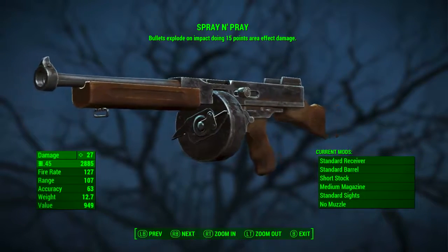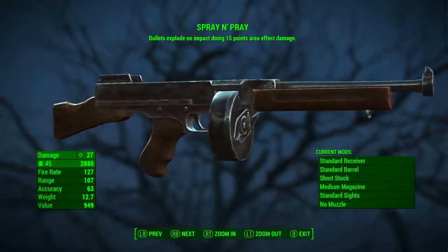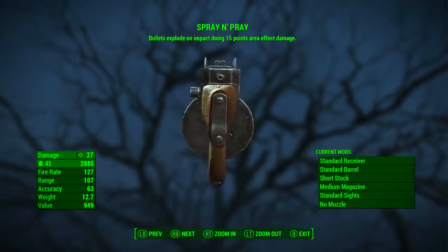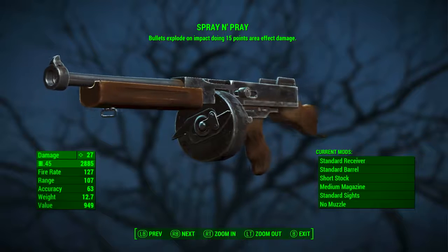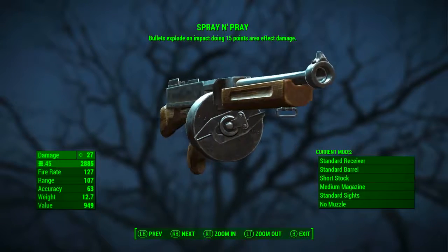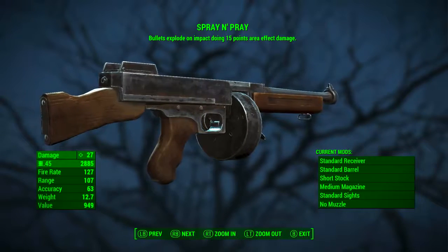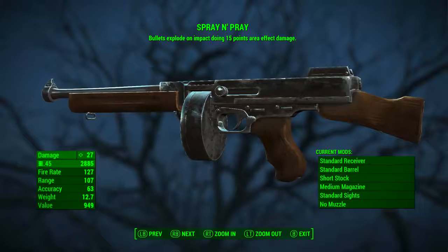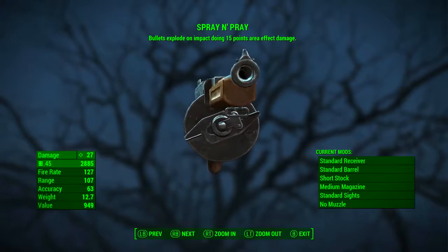When purchased it will probably come with a whole bunch of modifications, but I've stripped it of all modifications so we can see its worst possible version. With no modifications applied, it has a base ballistic damage of 27, it uses .45 rounds, its fire rate is 127, its range is 107, its accuracy is 63, weight is 12.7 pounds, and its value is 949 caps. Spray and Pray bullets explode on impact doing 15 points of area effect damage.